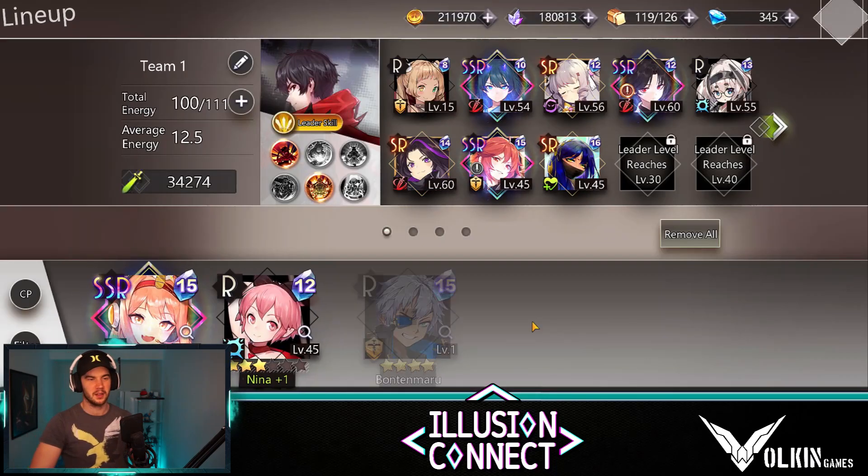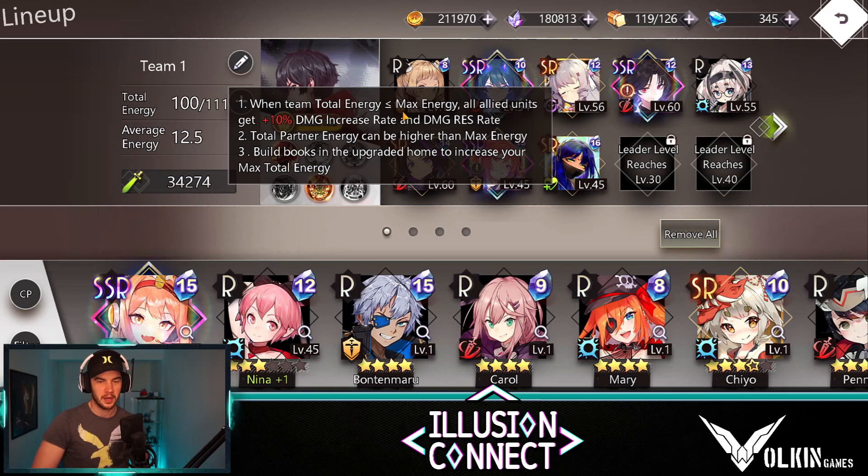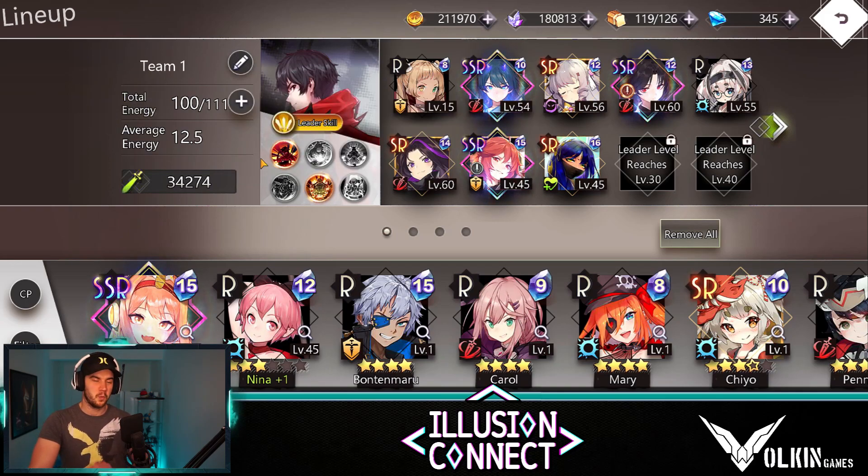For the next one, let's go into the lineup. When we look at total energy on the left, when the team's total energy is less than or equal to max energy, all allied units get a plus 10% damage increase rate and damage resistance rate. Total partner energy can be higher than max energy but you miss out on the bonus. You can upgrade max energy through the books in your housing. Try to avoid going over your total energy because you're going to lose that damage increase.